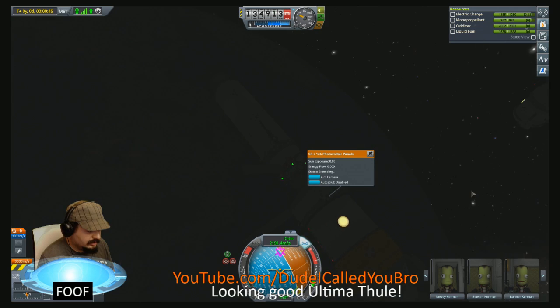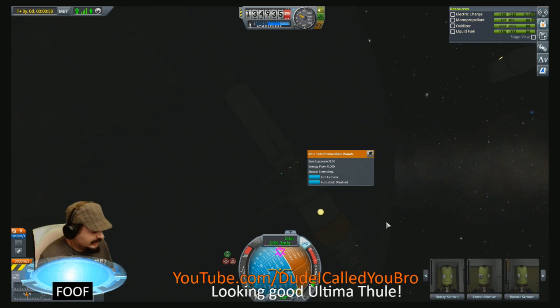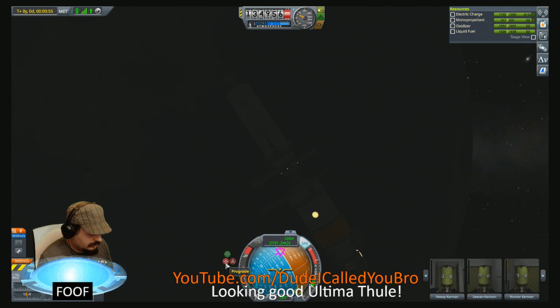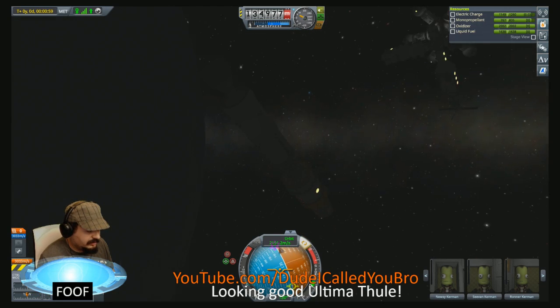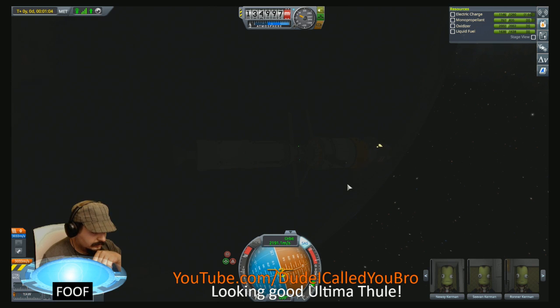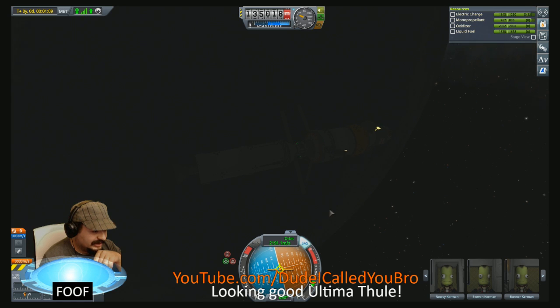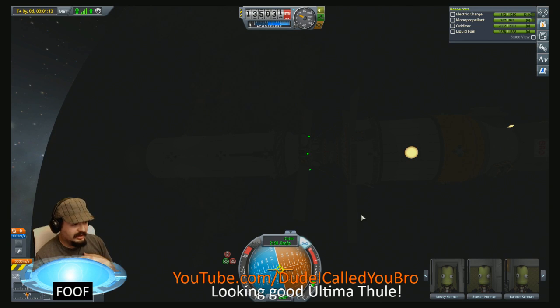Let's extend the solar panels back. I gotta tune them to be minor, something along those lines. Might fire this thruster just to give us a little bit of distance. What I'm going to do is the thing I hate doing on stations — auto-strut. Nope, no, we're going to disable auto-strut right now. I don't like that wobbling. Please don't wobble. Alright, I feel like it's done messing around.